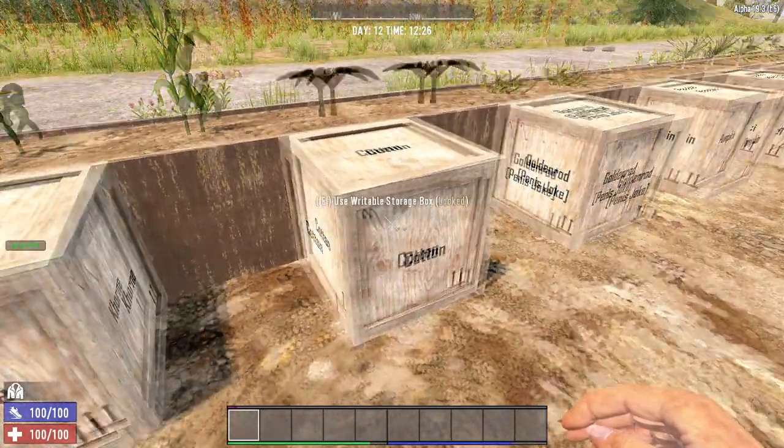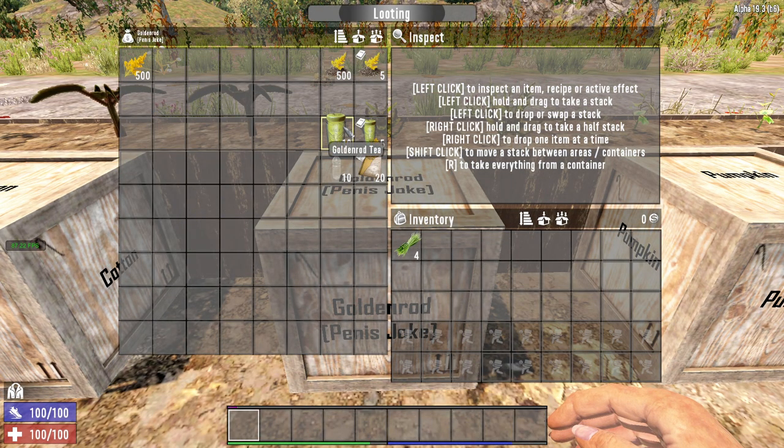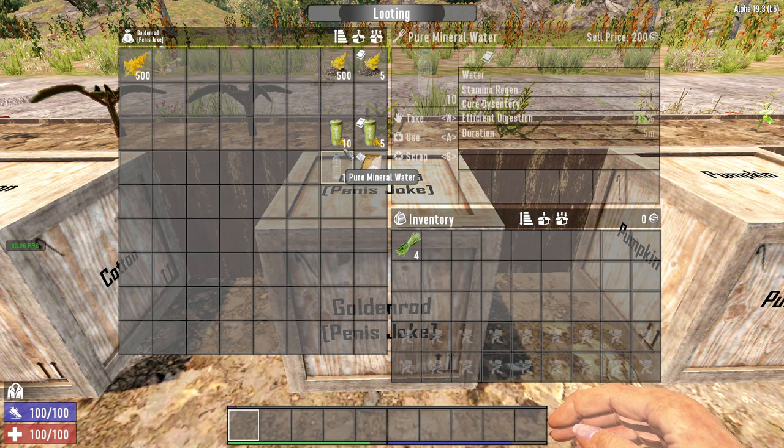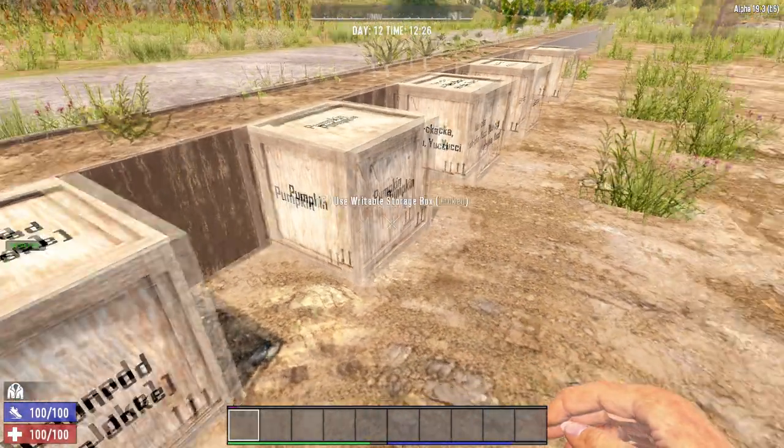Cotton is used in furniture, clothes and medical equipment, and you can find it littered all over the forest biome. 7 Days to Die has goldenrod tea, which is made from the petals of the goldenrod flower. You can find goldenrods all over the forest biome and the seeds are relatively common. Goldenrod flower is also used as an ingredient in mineral water, arguably the best drink in the game.